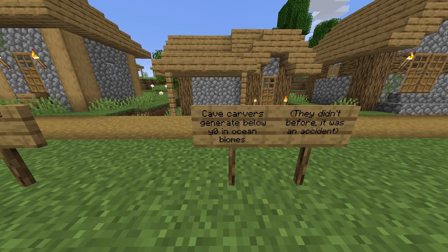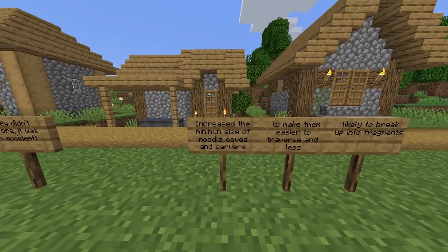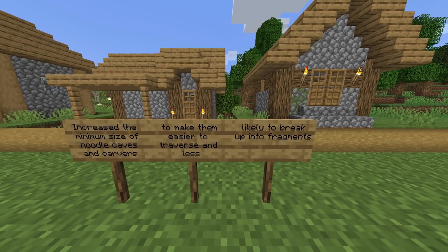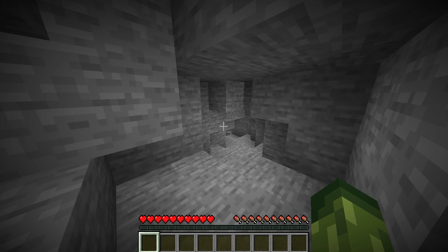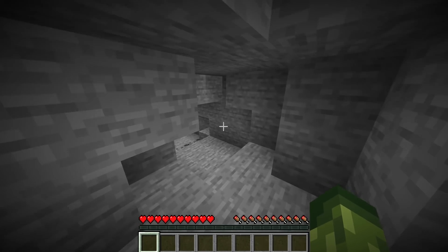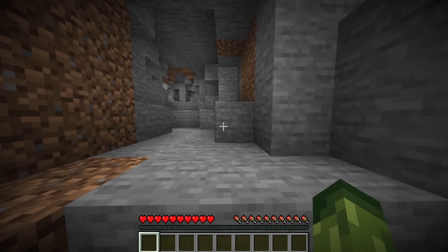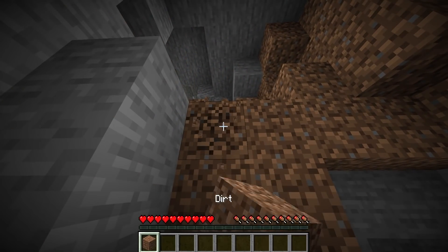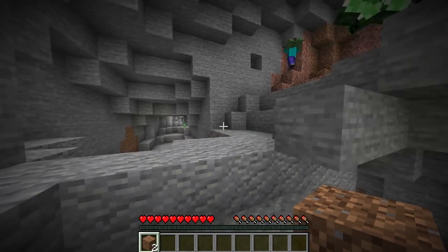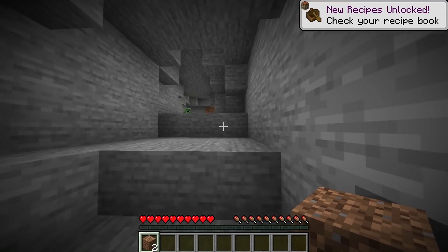Cave carvers now generate below Y0 in ocean biomes — they didn't before, it was an accident. Increased the minimum size of noodle caves and carvers to make them easier to traverse and less likely to break up into fragments. Last week you had to mine your way all the way down; they've made these noodle caves a little bit bigger so players can actually fit through them. They all seem to interlink and you're not having to constantly break blocks to get down them. Cave generation is constantly being tweaked and changed.